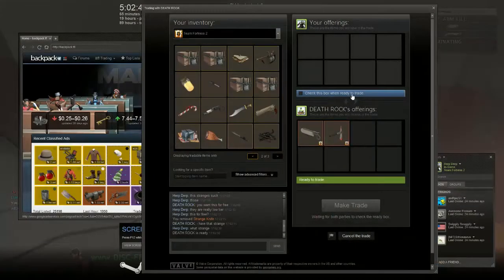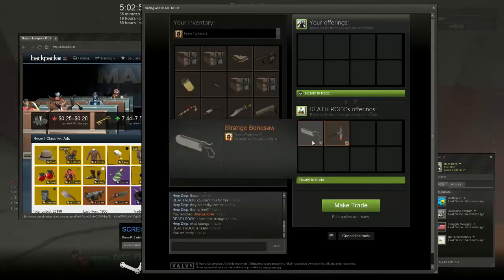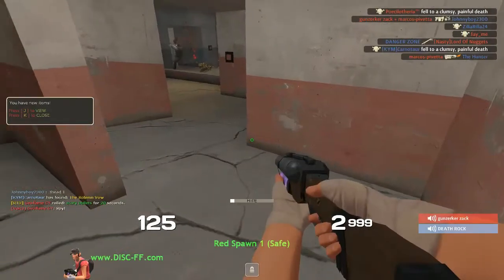There's this guy in chat who says he'll give me a strange equalizer and a bone saw for free. Like, you can read the chat — it doesn't really make any sense.